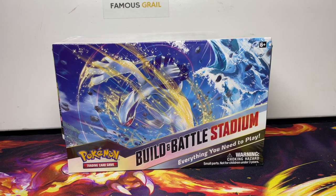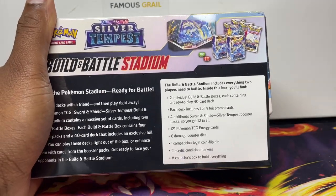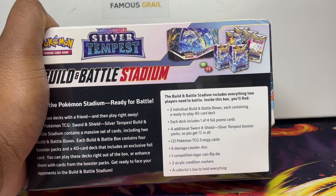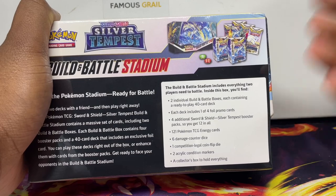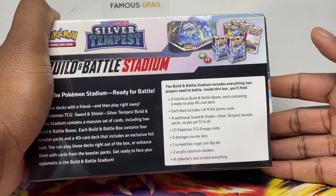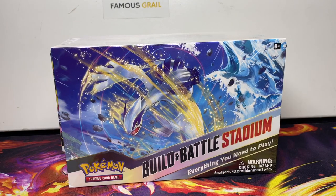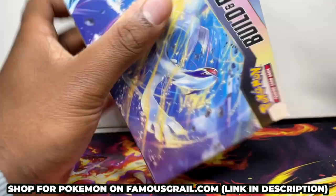In this video we have the Silver Tempest Build and Battle Stadium. These release two weeks after the set releases and include two pre-release kits. You can get these in case your local doesn't sell them individually, or you're not able to go to a pre-release event, or you just want it for your collection. They're available on famousgirl.com — link in description — and we're going to have these under retail.